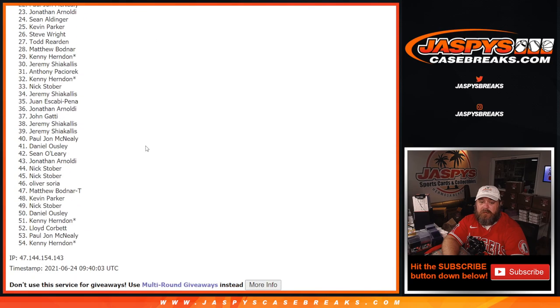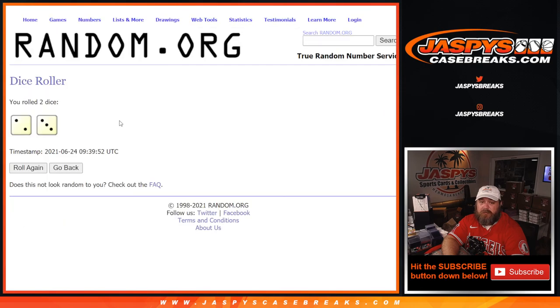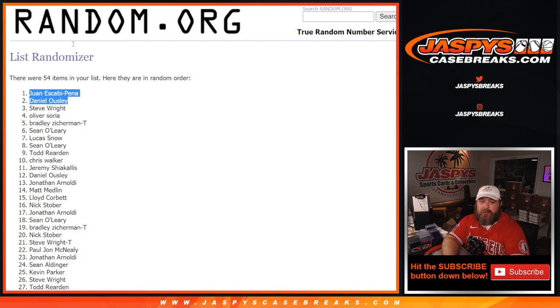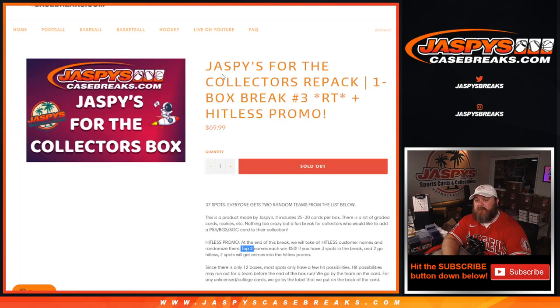Five times on the randomizer, five times on the dice, top two — Juan and Daniel. And there you go guys, that's the break. That was Jaspis For the Collector's Repack, one box break, random team number three from JaspisCaseBreaks.com. I'm Sean, JaspisCaseBreaks.com. Thanks for hanging out, we'll see you next time.